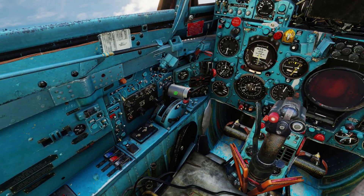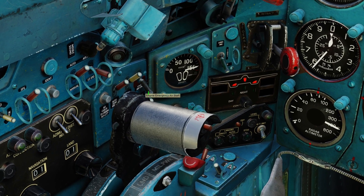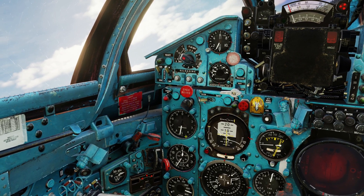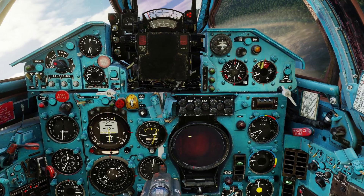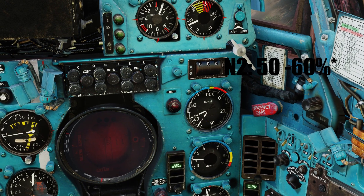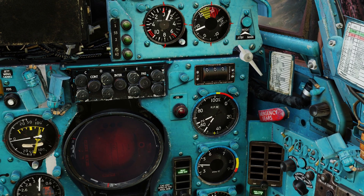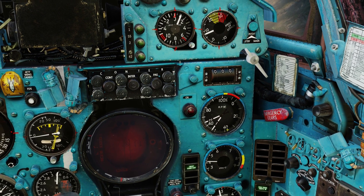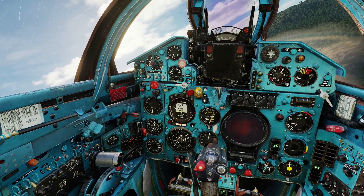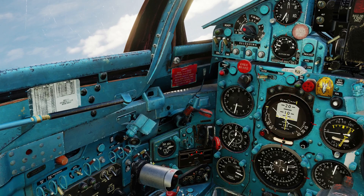After you have put your engine to idle and flipped the emergency air start switch, and put yourself on a glide path to maintain 500 kilometers an hour, you're going to watch your RPM meter right here. Once the N1 reaches 60 to 70 you can start to advance your throttle again, and at that point your engine should come back to life. Once that is done, flip the emergency air start switch back off again.